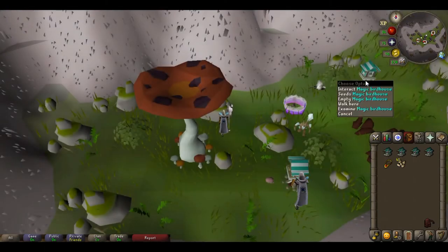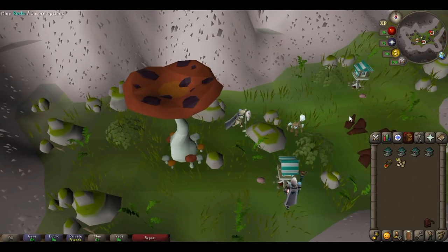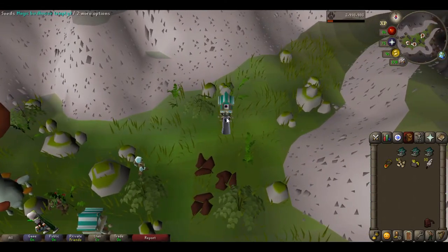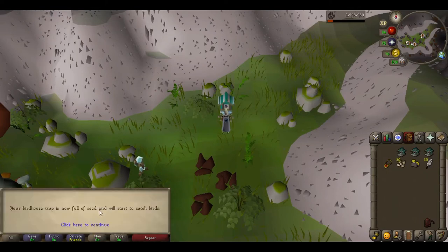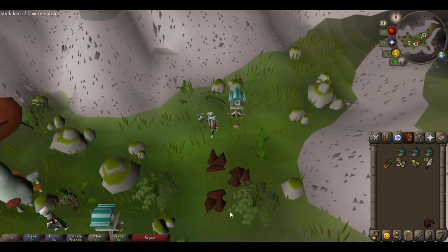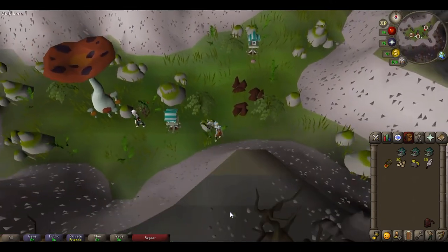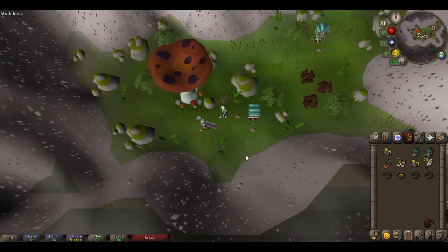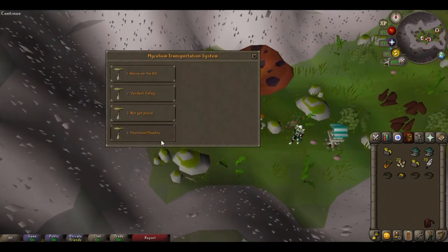At Verdant Valley you have two birdhouses, so you just run right to them, empty it, build your new one, put your seeds in, and you're good to go. Come over to the second one and do the same thing — don't forget to put your seeds in it.